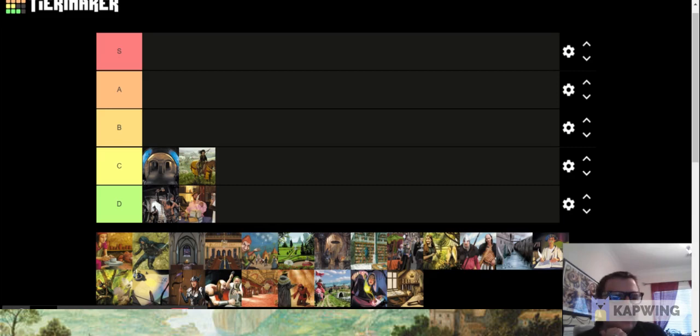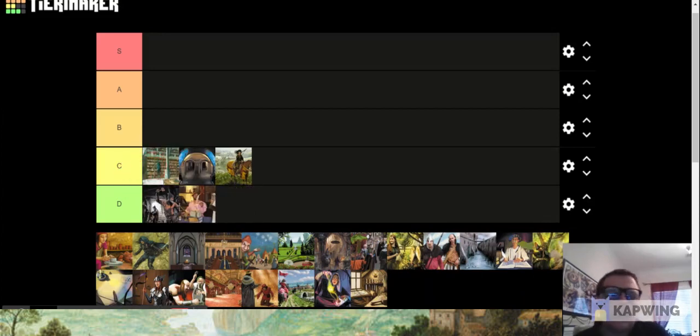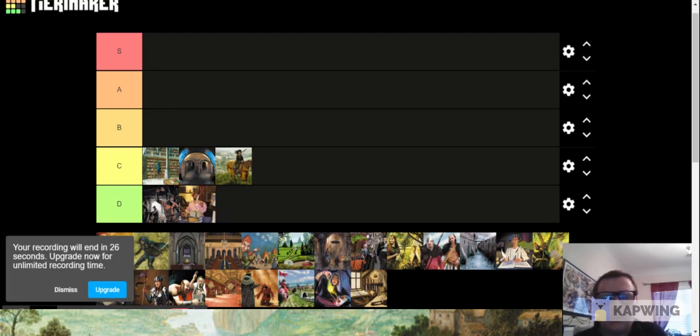Library is ranked down here and I kind of disagree with this ranking. Library lets you draw up to seven cards in hand — draw is good, of course — but it's very limited draw. You need a way to reduce your hand size while also having a lot of actions to make it really good. A lot of the time it's a bad idea to add it to your deck because you want to draw past seven cards and it doesn't let you do that. But in the right situation it can be very strong, and its ceiling is higher than Cellar or Harbinger.